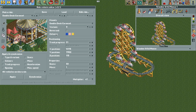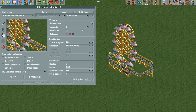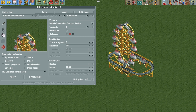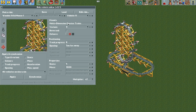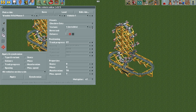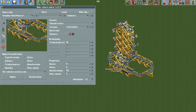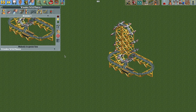Now open the edit ride vehicles plugin — if you don't have it, the link is in the video description. Select the zipper ride and change the visuals of the cars to the multi-dimension coasters, then hit apply so all vehicles on this train are multi-dimension coasters. For vehicle one, change the visuals to the Cheshire Cat — there are two variants: variant one is invisible, variant zero is the standard cat. We want variant one so vehicle one on the train is invisible.